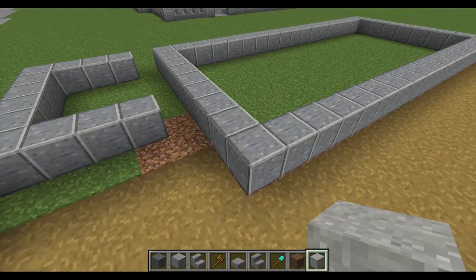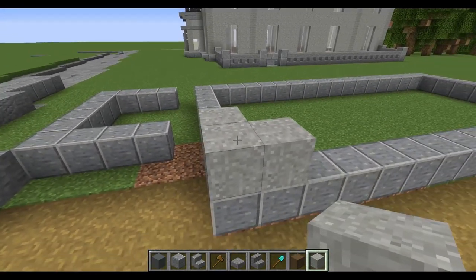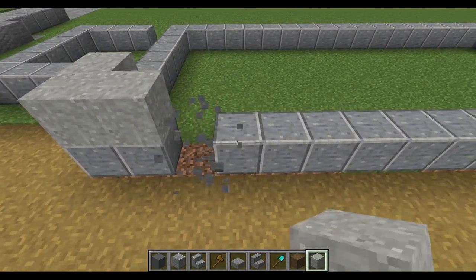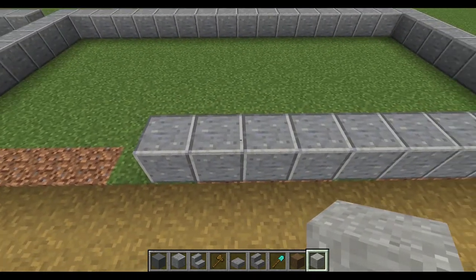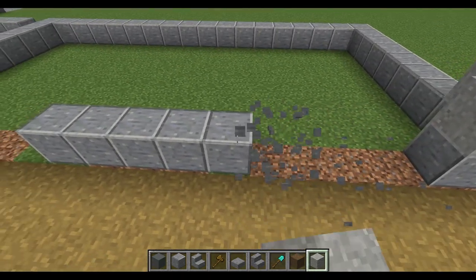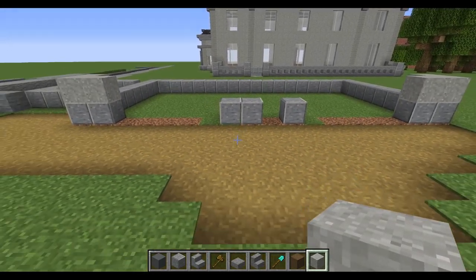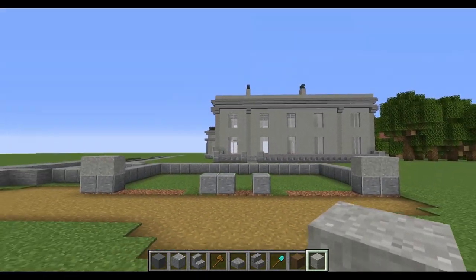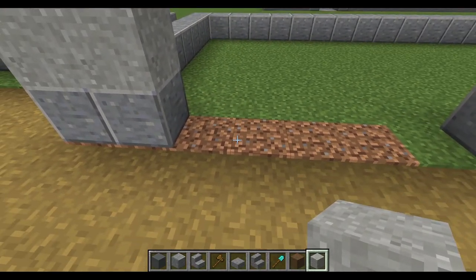Let's get into actually building the coach house. We're using the same design as the main house, using light grey concrete as the main block. Place two on the edge, which brings you into where the first doorway is going to go — knock out five blocks there, leave four blocks between each door and repeat on the other side. On this one knock out the middle block — that becomes a doorway to access the coach area. This building is going to have accommodation above, so it's a two-storey building.